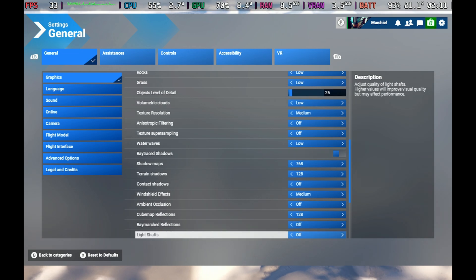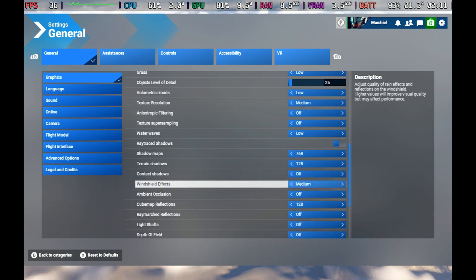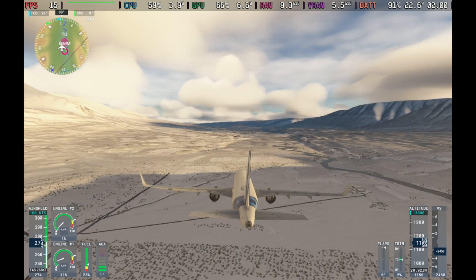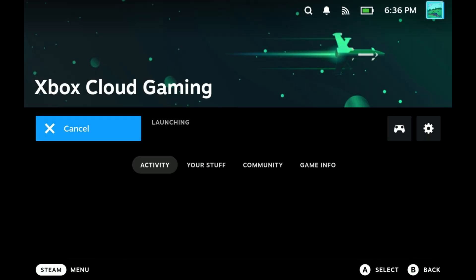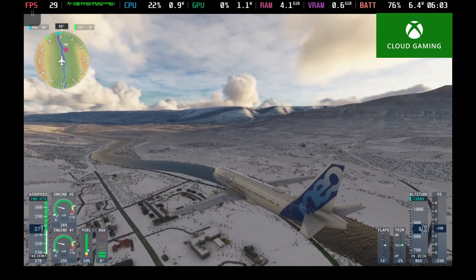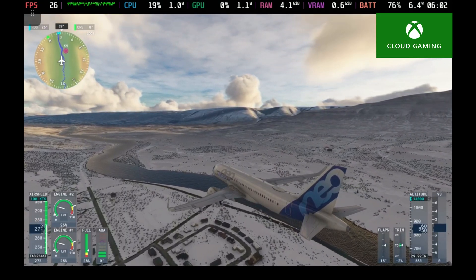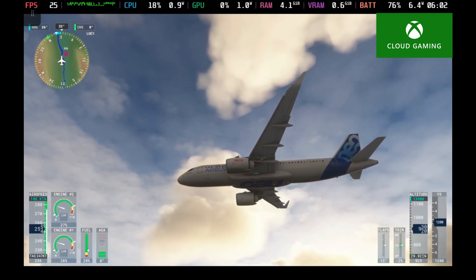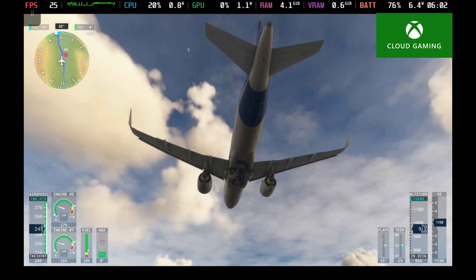There's no real performance difference at the moment between TAA and FSR 2, so I did keep it on TAA just for a little bit more smoothness. This is now working via Xbox Cloud Gaming, but it only works via the Edge browser for me — for some reason it keeps locking up on the Chrome version. I have a full guide to Xbox Cloud Gaming setup on the Steam Deck on the channel, so I'll link that in the description below if you want to try it.